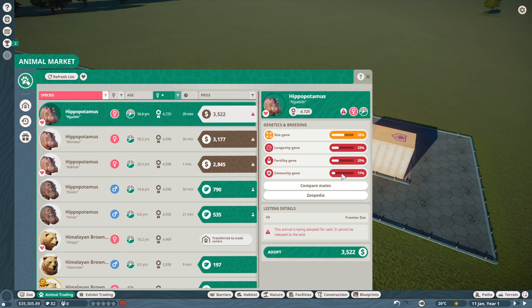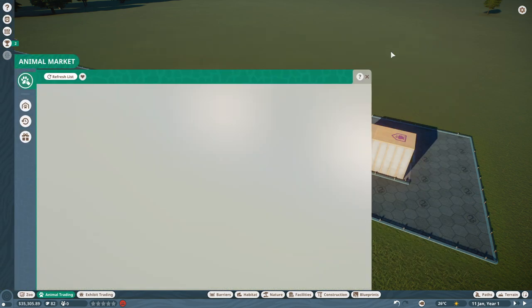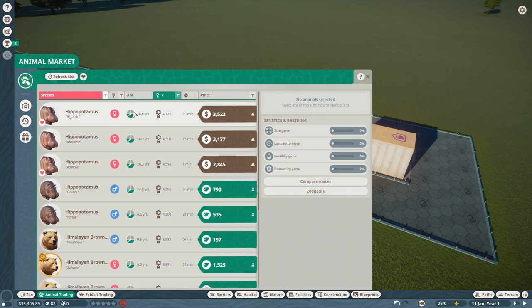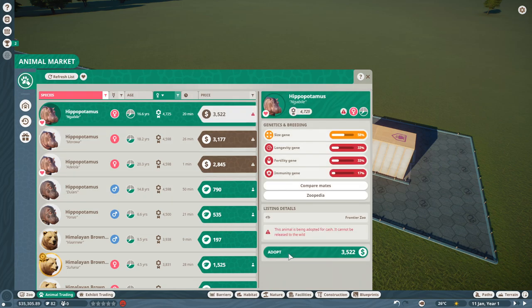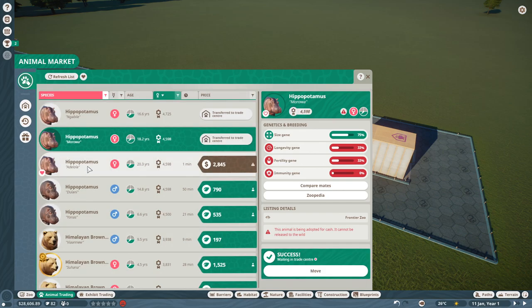Looking at the hippos: group size three to thirty, up to one male and twenty-nine females. These are all female so that's fine. The minimum group size is three, so let's get three hippos. It's expensive but we're going to do it.